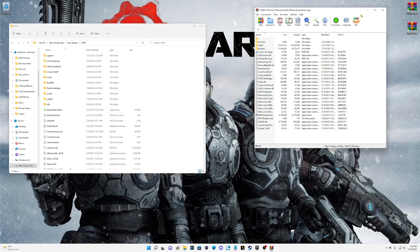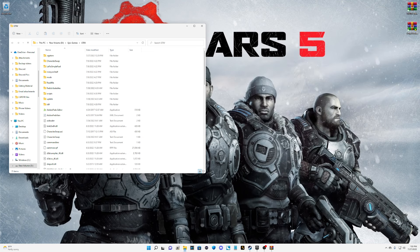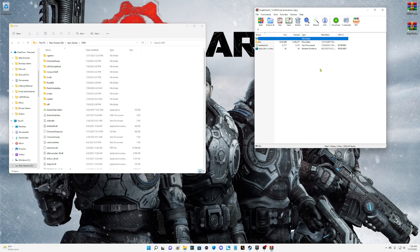For Script Hook V, open that up and double-click on the bin folder. Highlight everything in here, hold down your Control key, and deselect the native trainer.asi. When you drop the two files — ScriptHookV.dll and dinput8.dll — it's going to ask you to overwrite the two previous Script Hook V files. Go ahead and drag and drop these into your main directory.